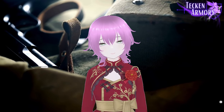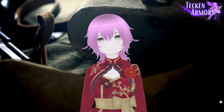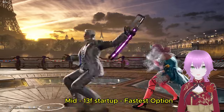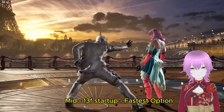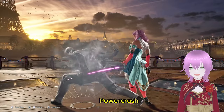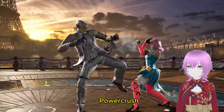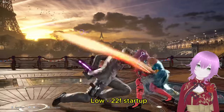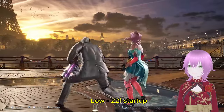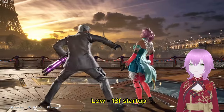Let me first show you some of his options from EI stance. This is his fastest option at 13 frames. This is his power crush option. These are his low options, 18 frames and 22 frames start up.